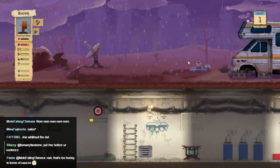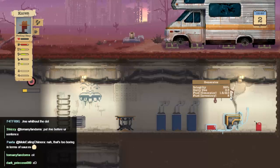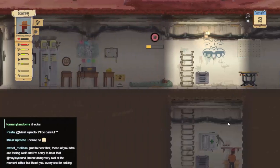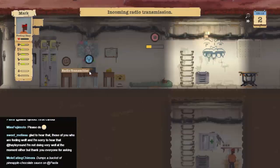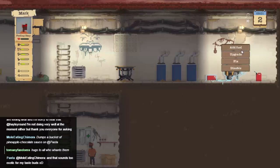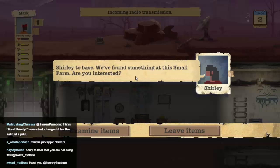I hope you guys brought an umbrella. Day two. Excellent. Mole eating chimera — that is one hell of a name, I'm seriously impressed by that. Let me do fuel. The generator could use some repairing. Accept transmission — hello, Ryan here. We stumbled across a small farm and it looks like it might have some good loot. Want us to take a look? Search the location. Getting a little paranoid about this because last time we played it was actually sending transmissions without making the noise.